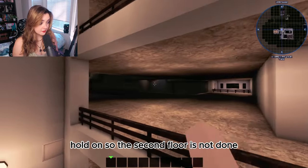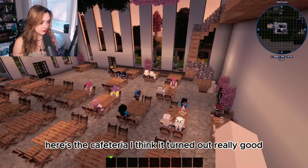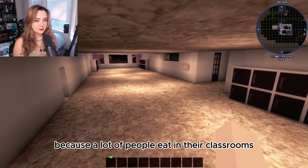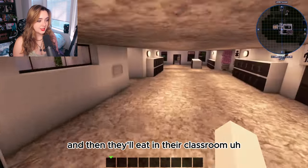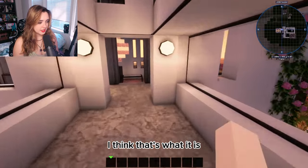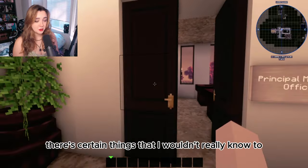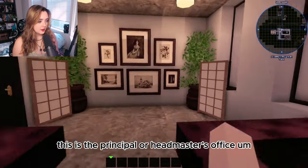The second floor isn't done but there's something to show. Here's the cafeteria — I think it turned out really well. A lot of secondary schools in Japan don't actually have cafeterias; I did this mainly for filming purposes for my series. In reality students eat in their classrooms and the whole school cleans together. I did a good bit of research to make things accurate, but obviously living outside Japan means there are things I wouldn't know just from research.